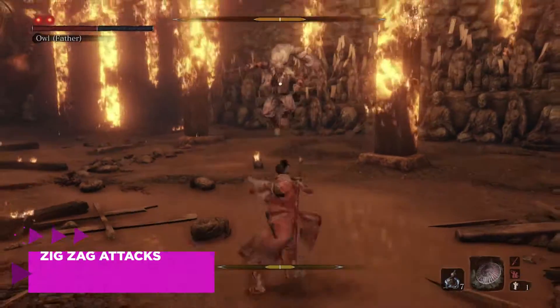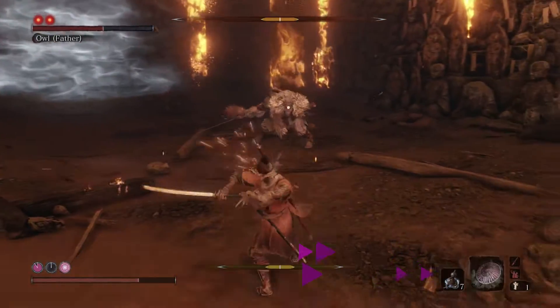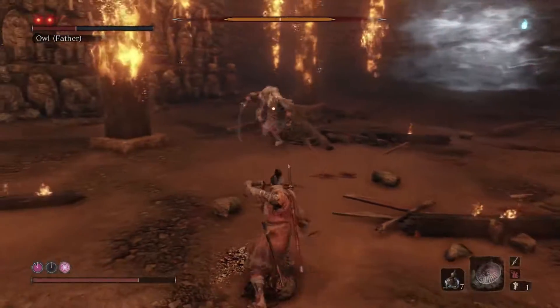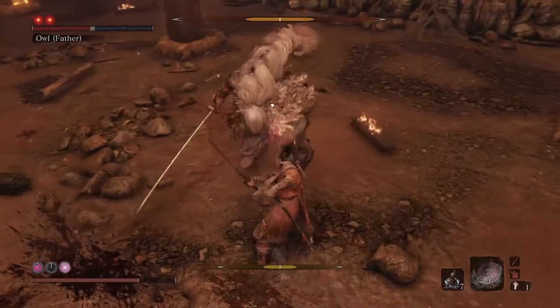Zigzag attacks. Owlfather zigs left and then right, and then his next move is a crapshoot. It could be a perilous attack; it could be a single shuriken. The problem with the zigzag attacks is that he can follow up in several ways. Wait it out and respond after you see what he's going to do next. Do not attack, or you're likely just to get hurt.